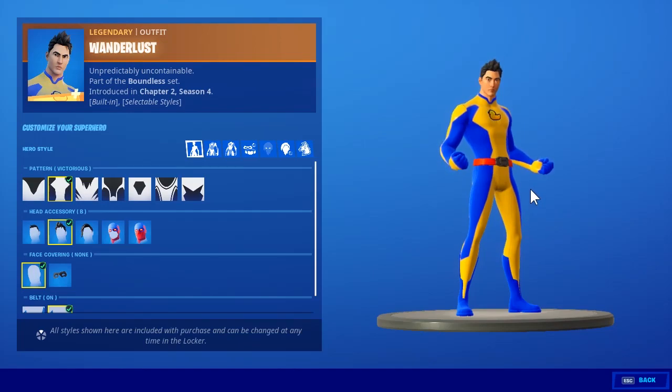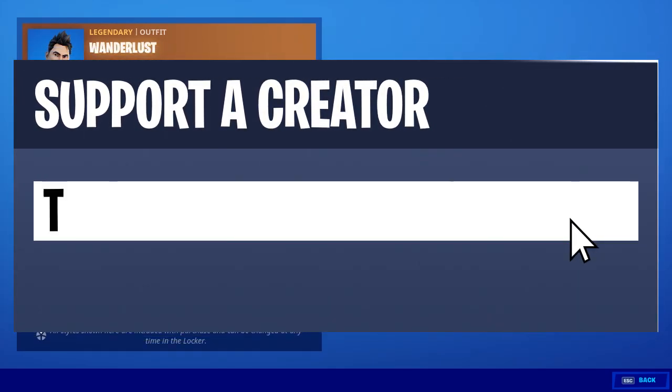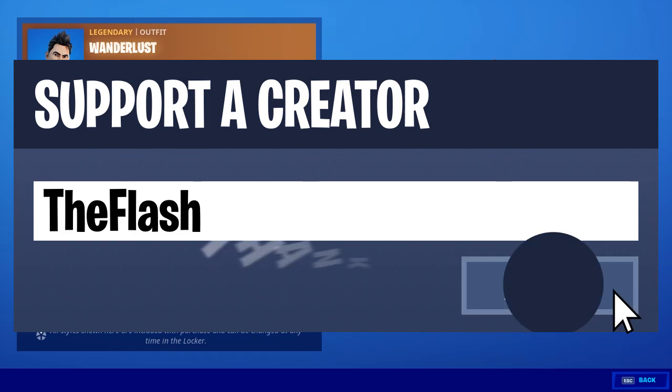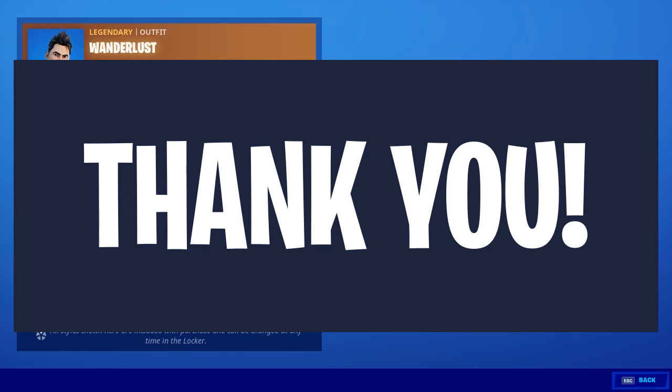In this video I'm going to show you 5 of the best designs which you can currently make with the new customize your superhero item set, which is currently in the item shop. If you want to support my channel just leave a like, subscribe and turn on the notification bell. And if you want to support my channel even more, feel free to use my creator code 'the flash' in the Fortnite item shop.